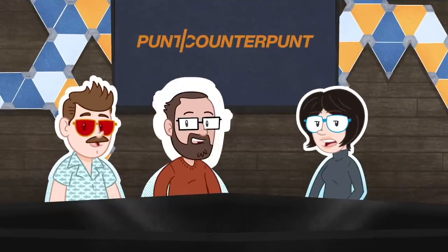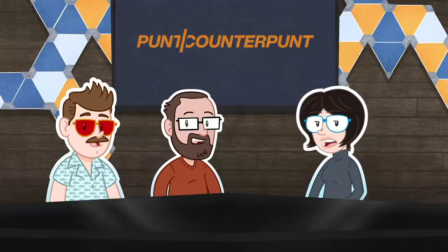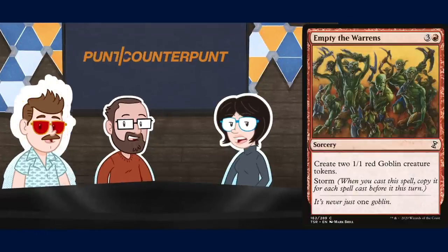Son of a— okay, great. With that, the match is tied 1-1, so we're gonna go to a special rapid-fire tiebreaker round. First up: Chatterstorm versus Empty the Warrens. If you don't like making squirrels in this set, why did you buy the packs? I'll cash in my storm payload and take all of my money down to Goblin Town.